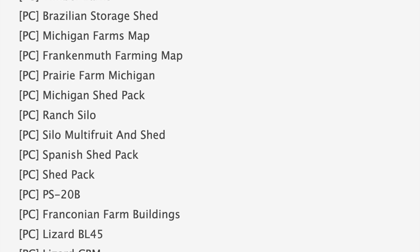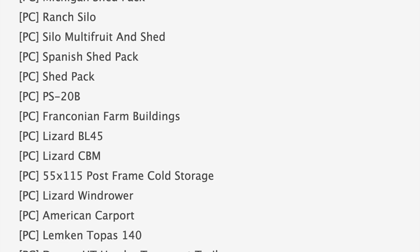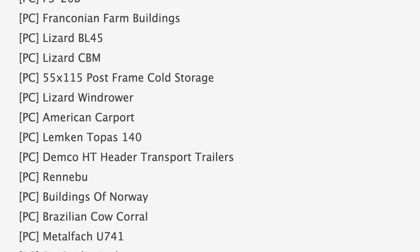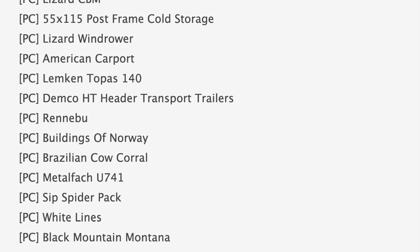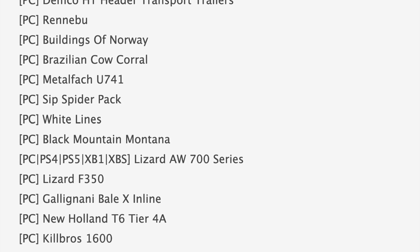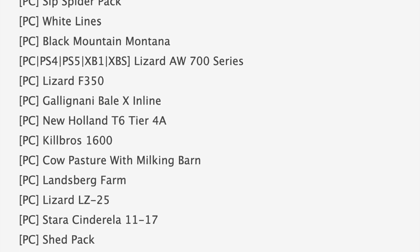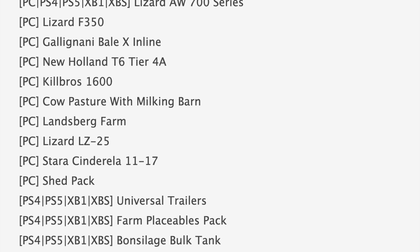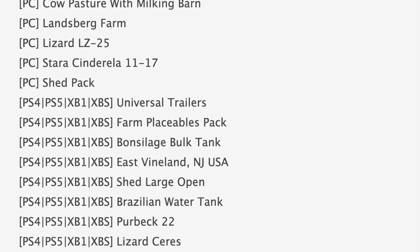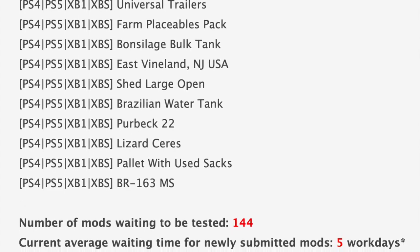We also have notable maps in PC testing including Neverland, Somewhere in Throngia 3, Michigan Farms, Frankenmuth, Prairie Farm, Renaboo, Black Mountain Montana, and Landsberg Farm. Jumping down to console mods in testing: Universal Trailers, Farm Placeables Pack, Bond Silage Bulk Tank, Shed Large Open, Brazilian Water Tank, Lizard series, and Pallet with Used Stacks. Maps in console testing include East Vineland New Jersey USA, Provect 22, and BR-163.